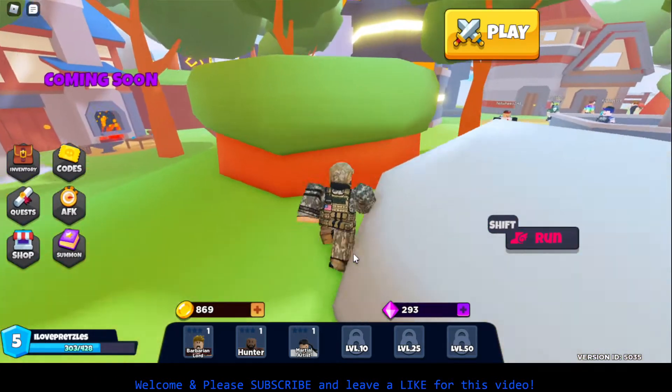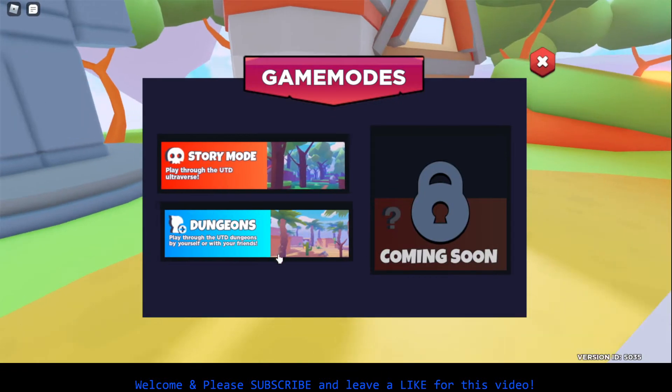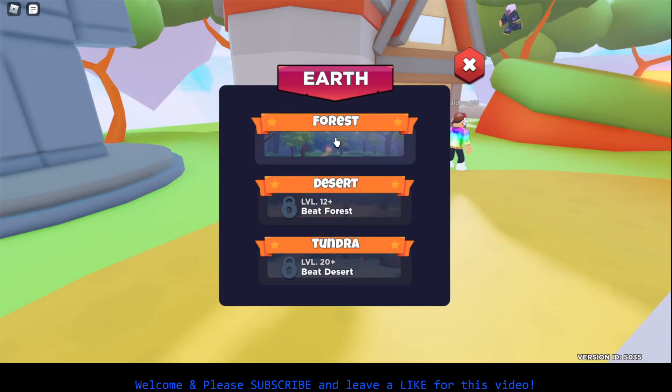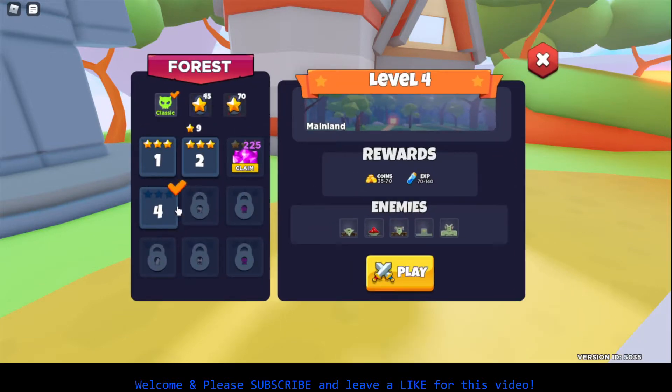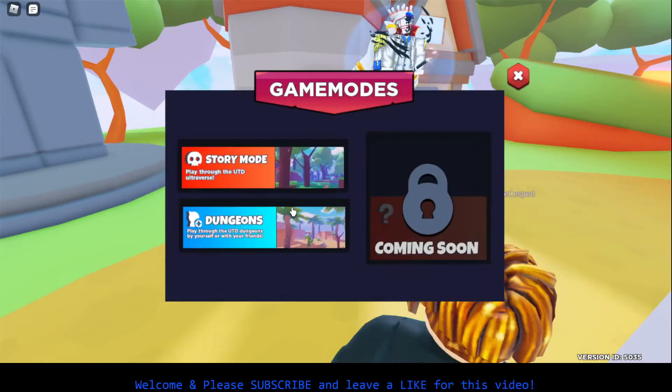So this game is actually pretty good. So I'm going to play. Go story mode. Earth. Forest. I don't know if I can claim that. But you want to cancel again.